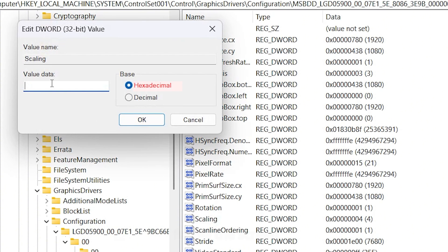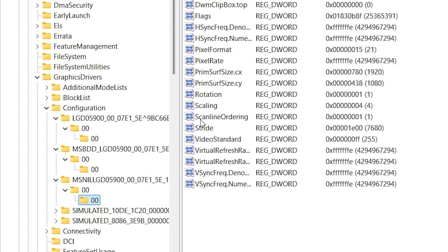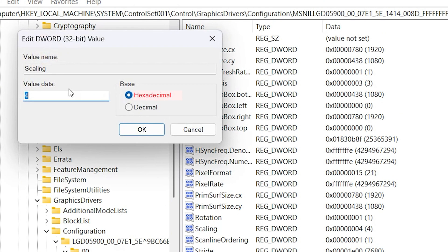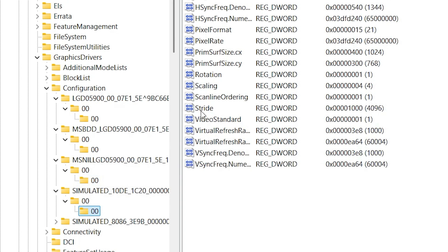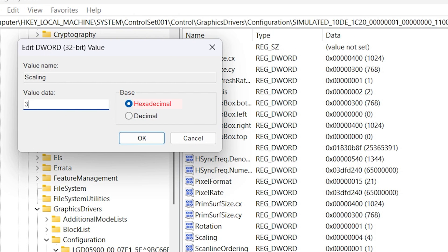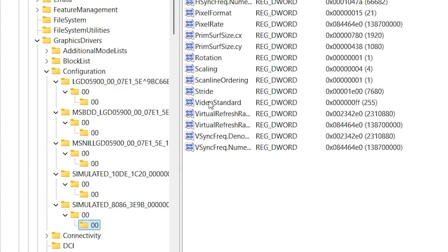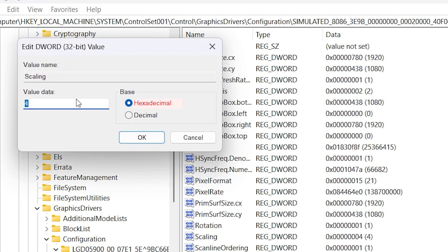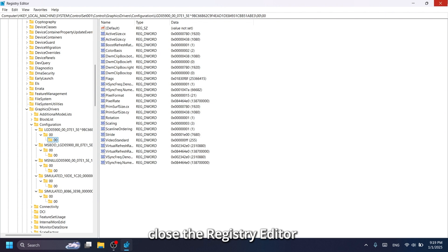Follow the screen. Once you've updated all the scaling values, close the Registry Editor and restart your PC. That's it.